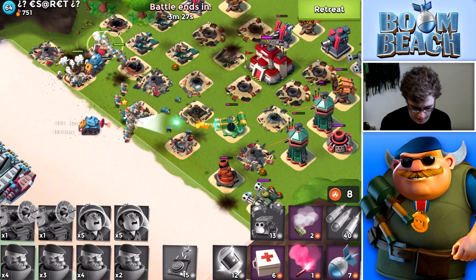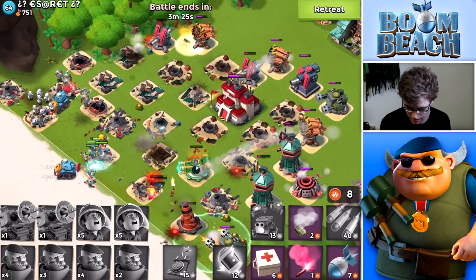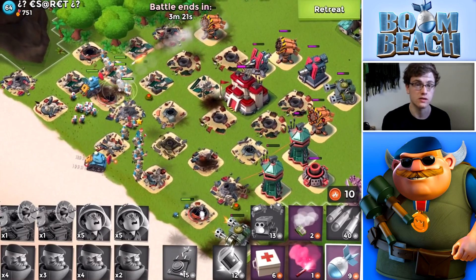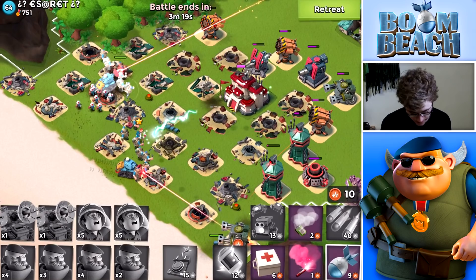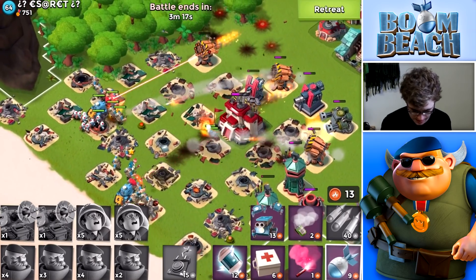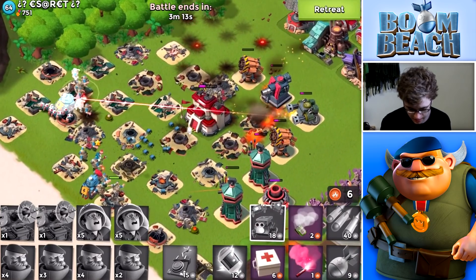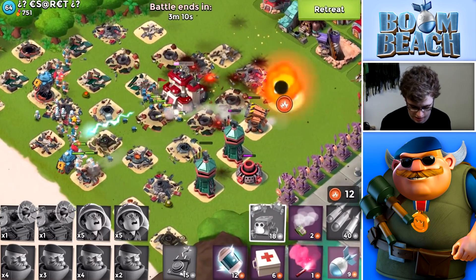We're bringing Captain Everspark with Universal Remote because I'm just going to bring Critter Spawn. Both Grenadiers and Lasertrons take out too many of the critters, so it's kind of a useless ability, but it does distract some of the defensive fire.